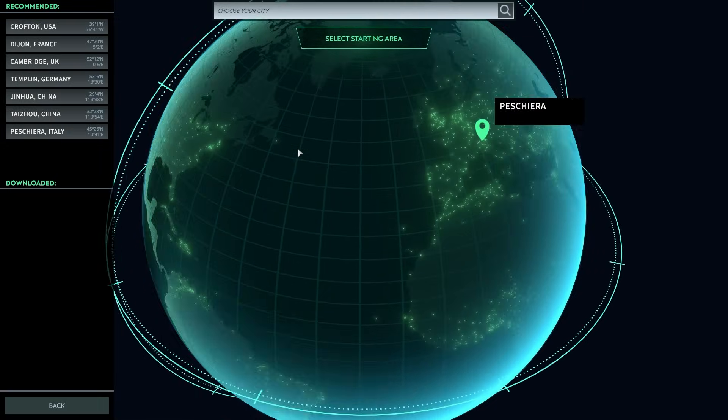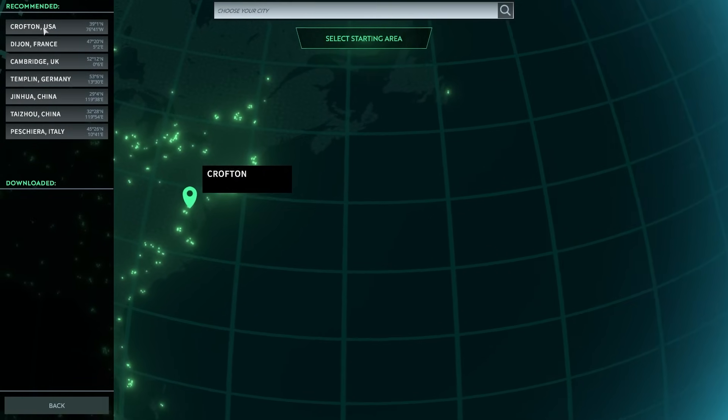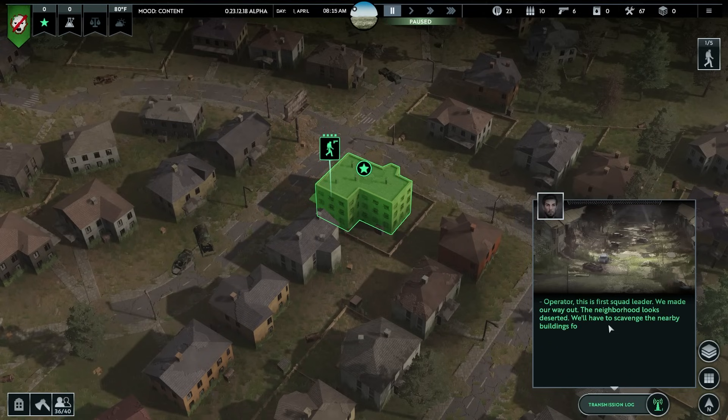Let's go ahead and start a new game. We're going to start in Crofting, USA. You could change a bunch of settings if you like but I'm going to keep everything vanilla - normal, medium, whatever you want to call it. Let's get started. Incoming transmission: operator, this is first squad leader. We made our way out, the neighborhood looks deserted. We'll have to scavenge the nearby buildings for any useful resources.